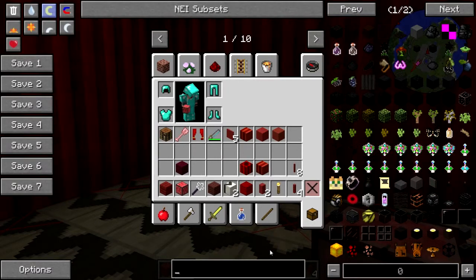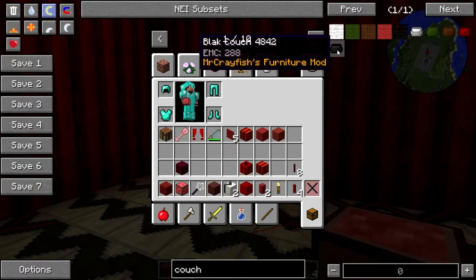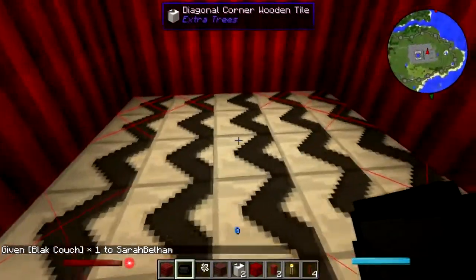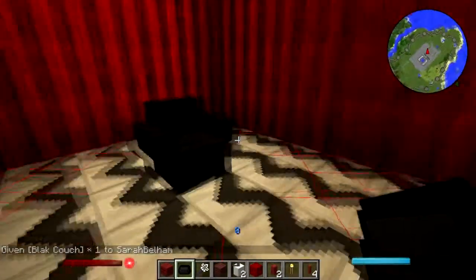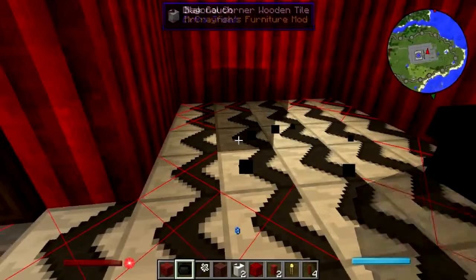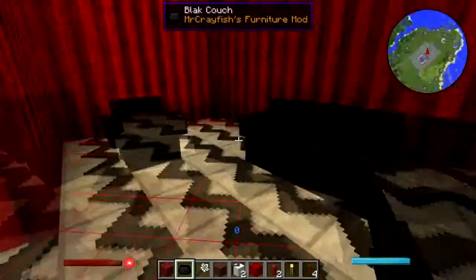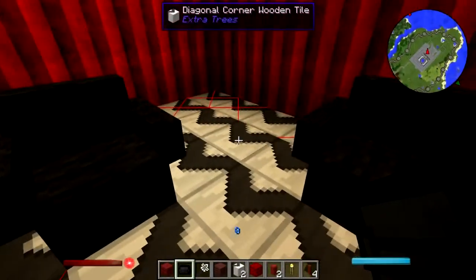Crayfish — is it couch? Yes! Black couch. I was going to do this with microblocks, but turns out we may not need to. This is not going to be exactly laid out the way I wanted originally, but that's okay.